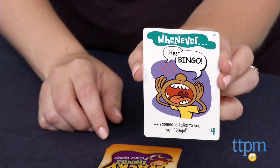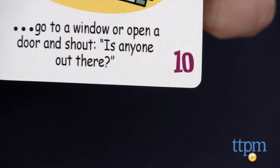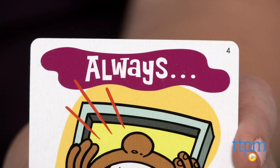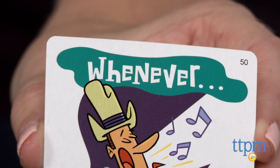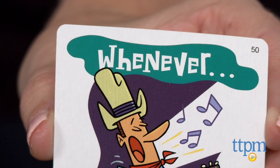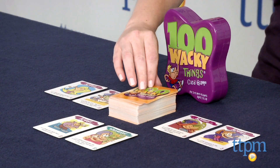Each card has a point value based on the wackiness of the action. If your card's action says 'always,' you must do the wacky action immediately and repeat that action whenever it's your turn. If your card's action says 'whenever,' you only need to do the action whenever another player does a specific wacky thing.